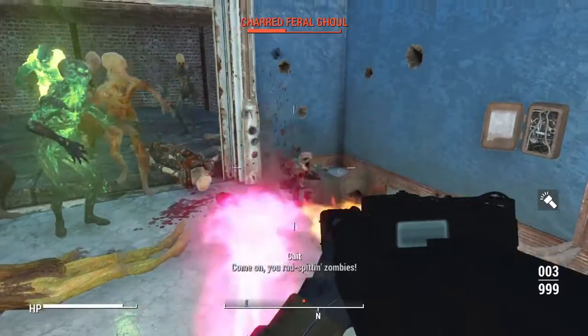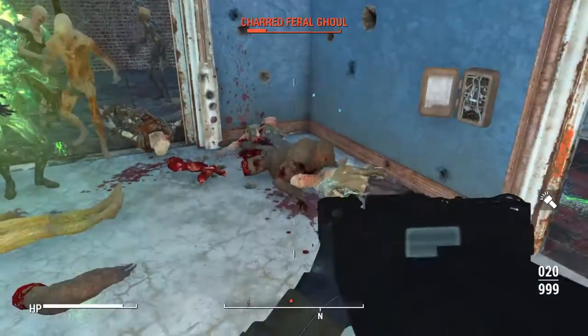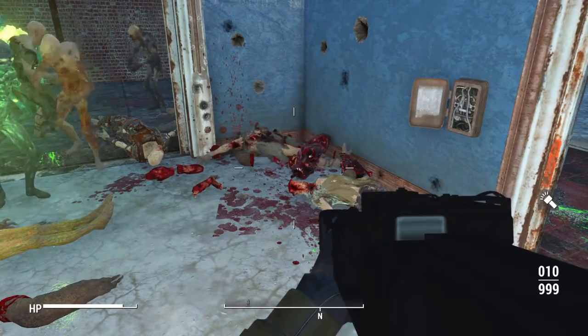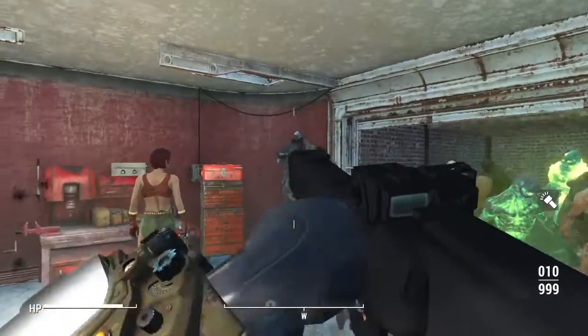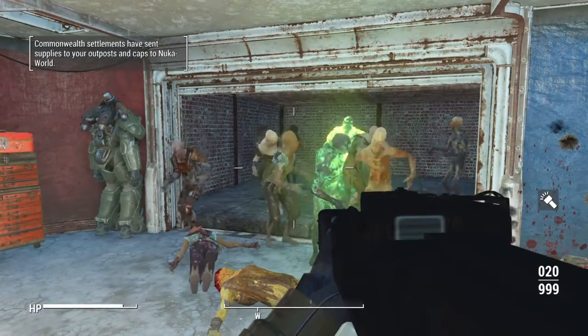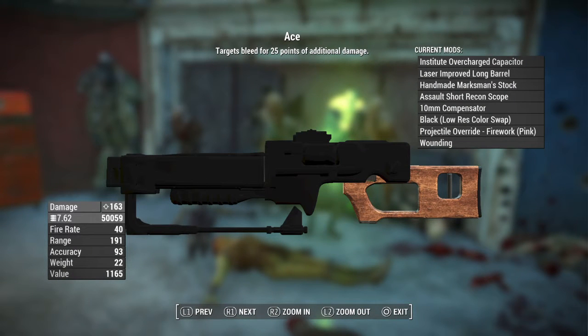You can see it kind of shoots like almost like fireballs from Mario — that's what it reminds me of. I feel like Mario, except with a gun that blows people's heads off. I feel like the recon scope for the assault rifle looks the best, which is why I use it. Really like this gun. It's going to have a damage of 163, 7.62 ammo, fire rate of 40, range of 191, accuracy of 93, weight of 22, and a value of 1,165.